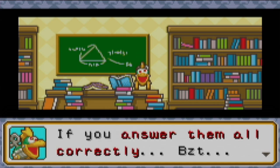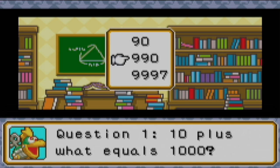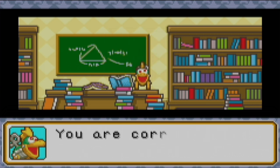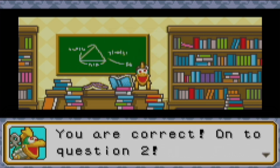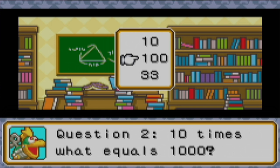If you can answer them all correctly, I'll give you a gadget. Question one: ten plus what equals a thousand? The answer is nine hundred and ninety. Question two: ten times what equals a thousand? If you know multiplication, ten times ten equals a hundred, and ten times a hundred equals a thousand — so the answer is a hundred.